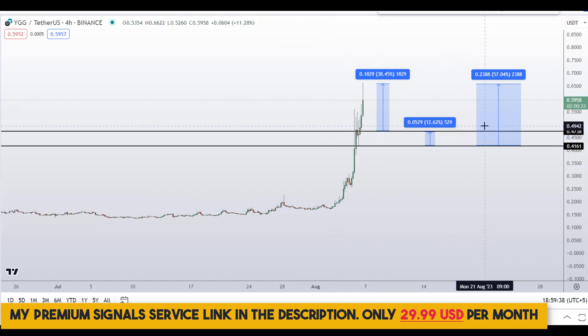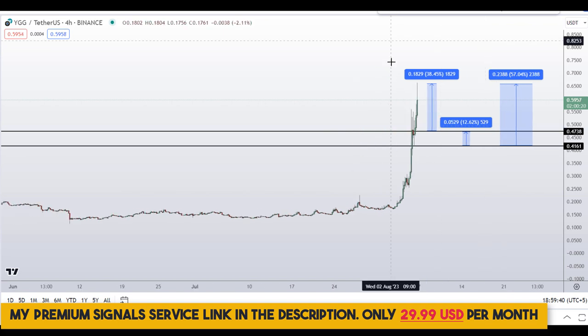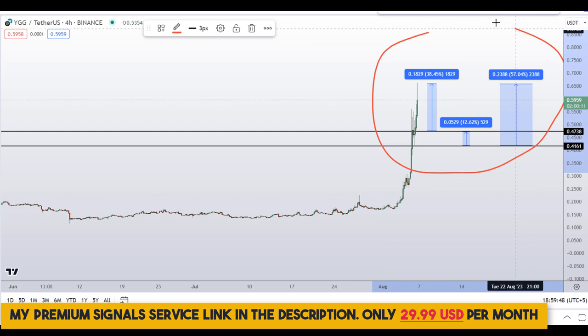In order to get real-time updates, you can follow me on my private signal service group — the link is in the description. So on YGG Yield Guild Games token, you have two dip scenarios with three targets: one could give you around 57% gains, another 38% gains, and another 12% gains.